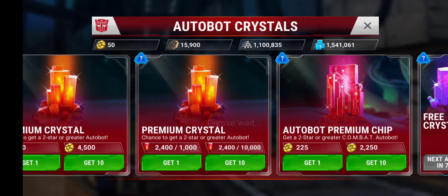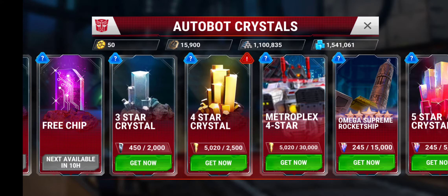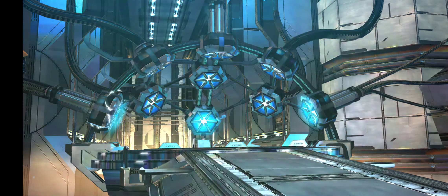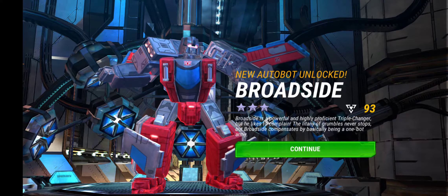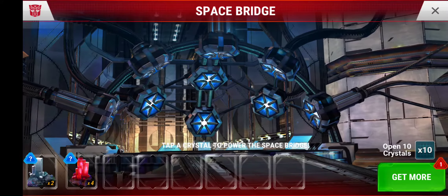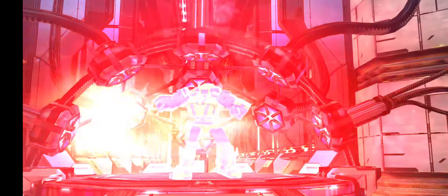We got four premium crystals — that's actually pretty good to come from the free crystals. We have another three-star crystal, and of course we are saving our four-stars for the four-star Metroplex upgrade. I accidentally cracked the three-star crystal but that's okay — we got one of the missing three-stars! We have Broadside finally! That leaves only one three-star bot in the whole game that I do not have and that's Optimal Optimus. Glad I clicked on the wrong thing — it got me one of the two three-stars I did not have.